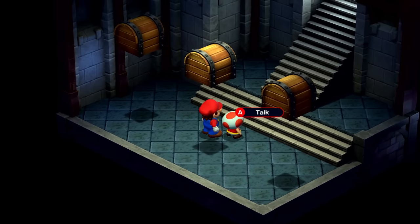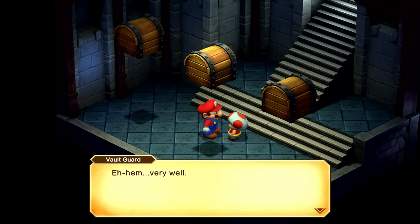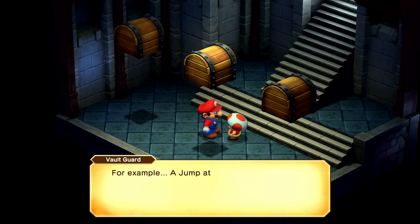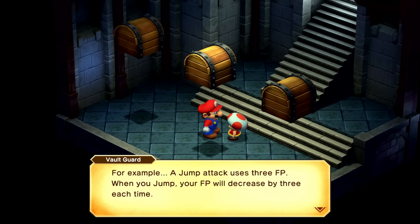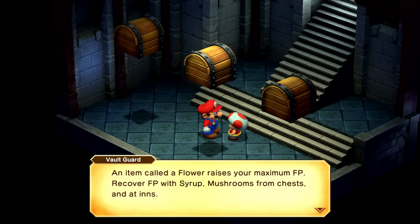Do you know about flower points? FP is consumed during battle when you use special moves — for example, a jump attack uses three FP. When you jump, your FP will decrease by three each time. Run out and you can't use these moves. An item called a flower raises your maximum FP. We'll recover FP with syrup, mushrooms from chests, and at inns.